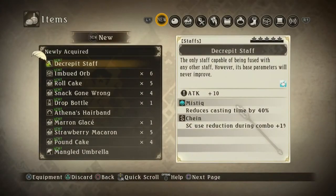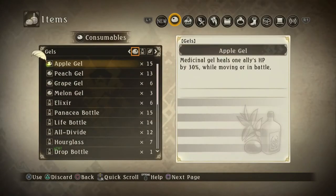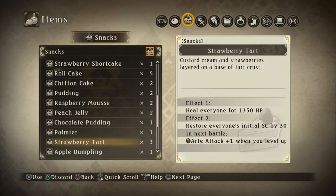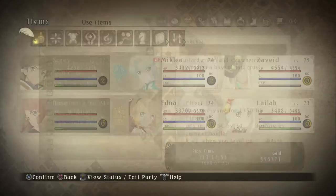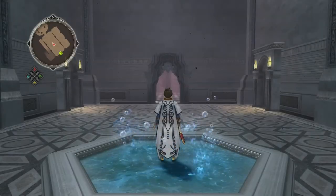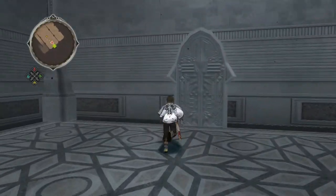We got a decrepit staff, which again is the only staff capable of being fused with any other staff. As you can see, it actually has mystique on it — which is the skill I was working so hard to get on Mikleo. This would have made it way easier. But also it's really weak, so I'm not using it, thanks. Unless I figure out what sanctification does with it. I don't think I'm going to be using any of this equipment, which is fine. Let's head down here again — and I forgot about the ice. It's fine though, because we were heading out anyway. We came up the stairs, so let's head back out this way.